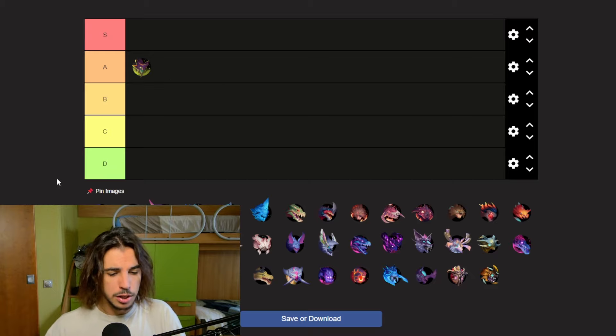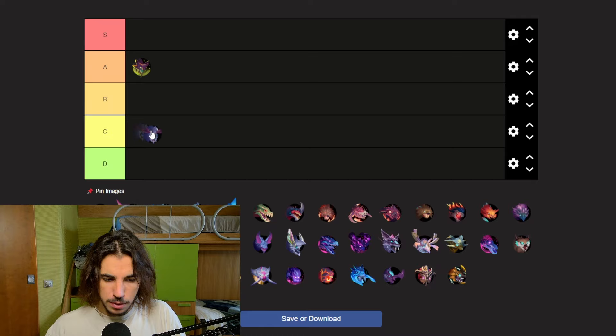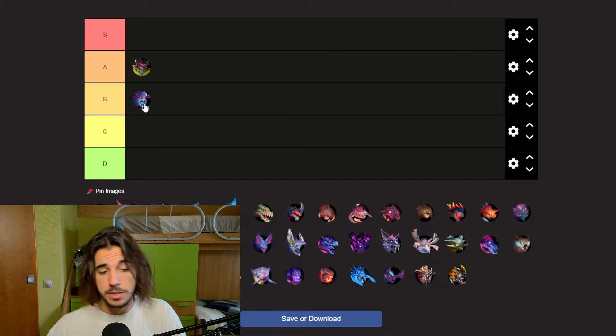Next up we got Boreas, which is a frost behemoth. It's not quite that cool, so I'm thinking B or C tier, but it has a really cool weapon with a unique ability, so I'll put Boreas on B tier for now and maybe change it to C later.